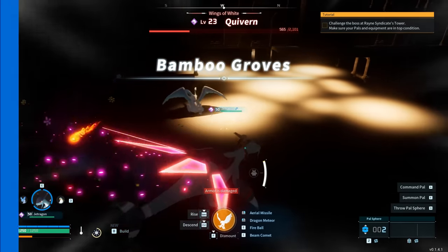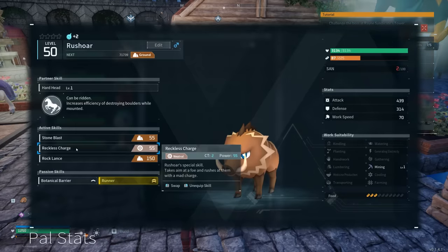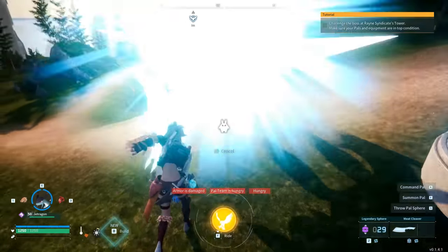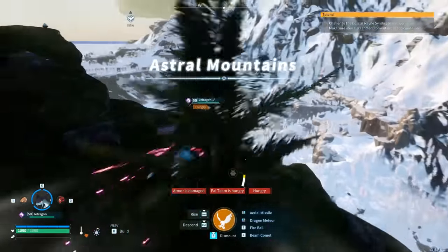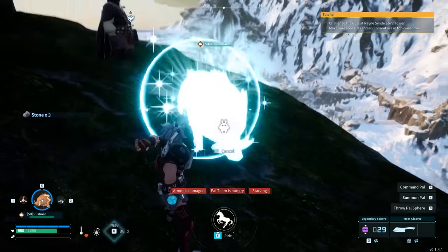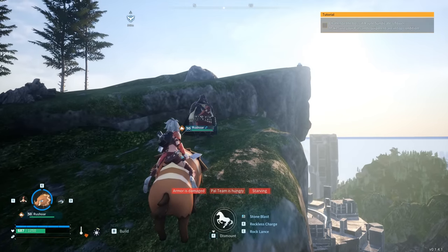Moving on to glitch number three. The requirement here is a pal that can rush toward another pal or merchant and push them off. This pal has an ability called Reckless Charge, which lets you rush toward any pal or merchant and push them off, giving them a ragdoll effect. Head to Icy Weasel Hill and follow the windy road path all the way toward Astral Mountains.